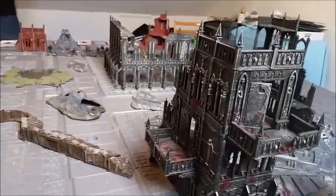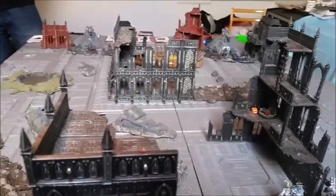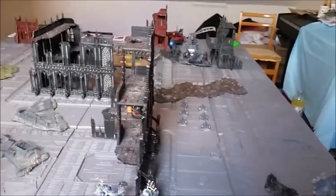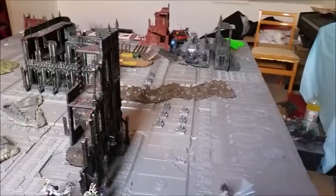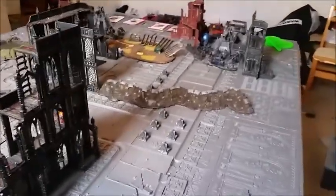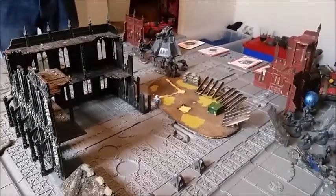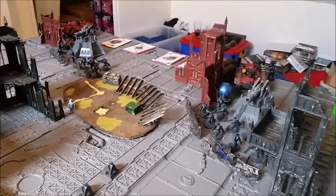We've got a long slog right up to the top. Dan didn't win the roll-off — I did, but I elected for him to deploy and go first. I'm not going to seize the initiative. My warlord trait generates an additional tactical card on my first turn. Dan's was to outflank up to D3 units — he rolled a 5 and chose to outflank his flyers, which is going to be pretty nasty.